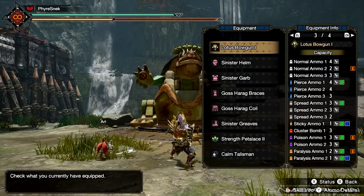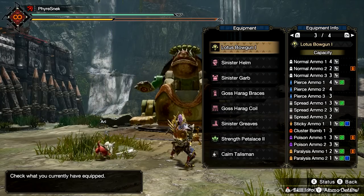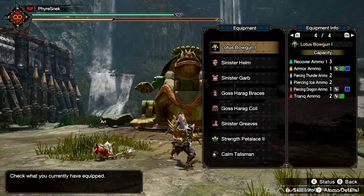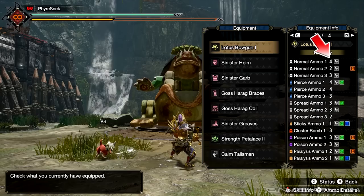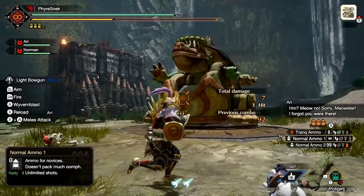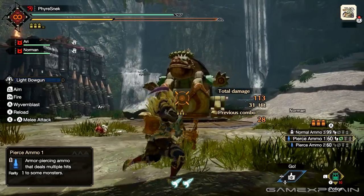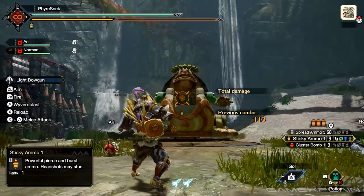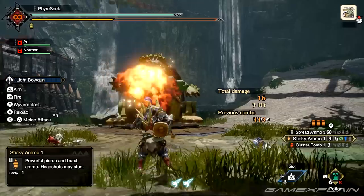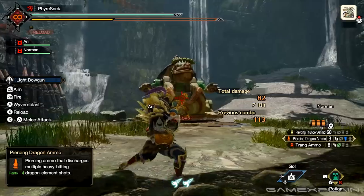Every bowgun, light or heavy, will have different ammo types it can load as well as different ways it can interact with said ammo types. The number beside the bullet type tells you how many shots you can have actively loaded at a given time. You can walk around while shooting if it has the footsteps icon. If you see the green reload icon you can move around while reloading that ammo. The blue arrow is a single fire reload icon, meaning that after firing a single shot the bowgun will immediately reload. You're able to move around while reloading even if it doesn't have the reload icon.